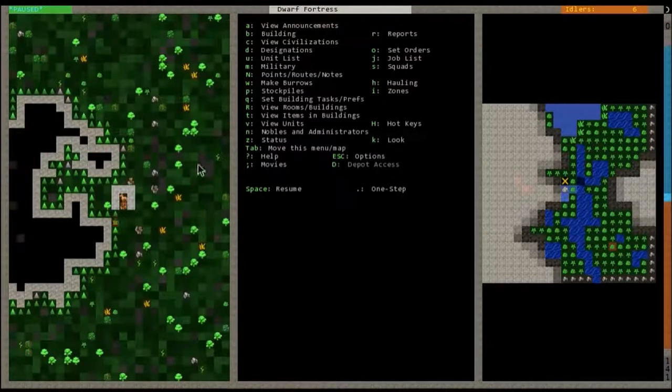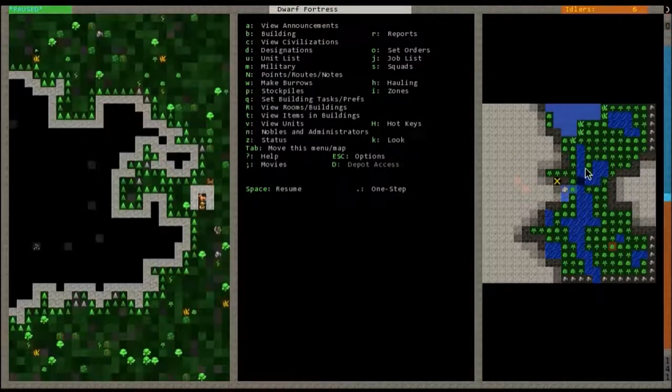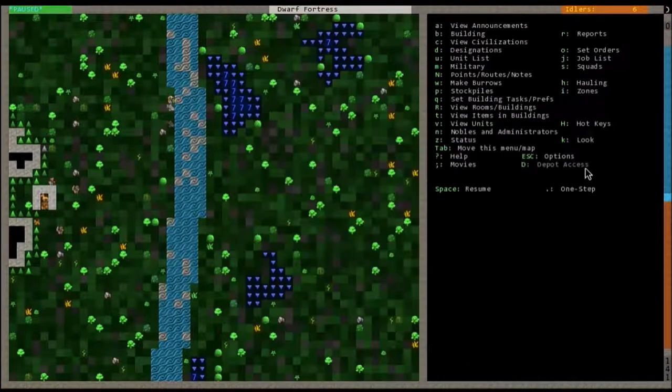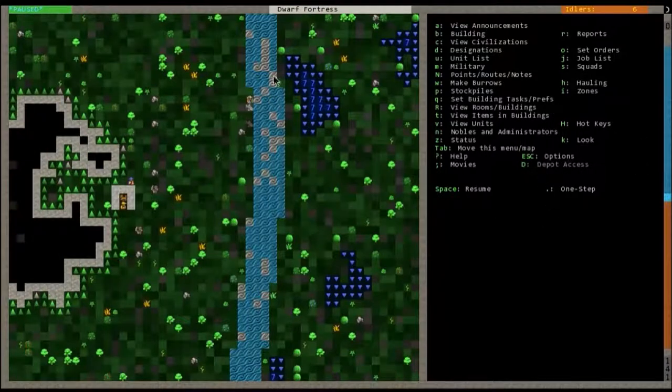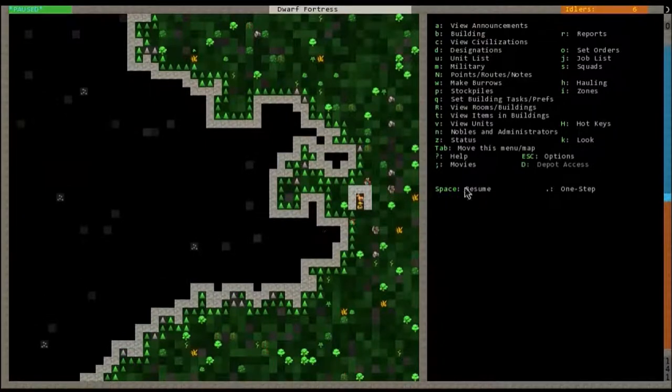I'm not necessarily a big fan of this view so we're going to go ahead and collapse this side. You can definitely keep it open if it helps you keep your reference point. We're going to hit Tab twice and that will move this panel over. This is a river, these are some ponds, and obviously you can tell trees and bushes and that sort of thing.